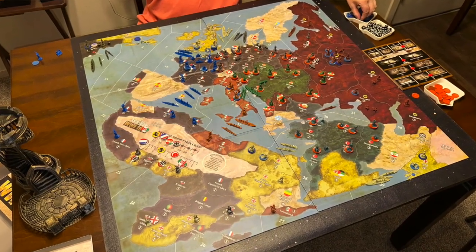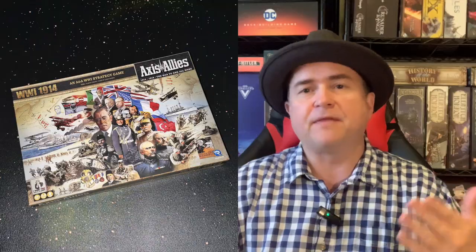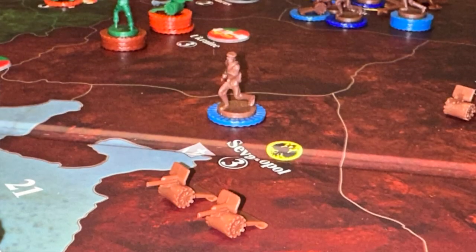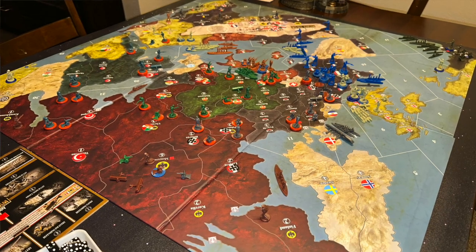The game can play up to eight players. You've got the United States, Britain, Russia, France, Italy, and then Germany, Austria-Hungary, and Turkey — the Ottoman Empire. These factions are relatively well-balanced. In order for the Allies to win, they must conquer two Central Powers capitals, and one must be Berlin. For the Central Powers to win, they must conquer two Allied Powers capitals, and one must be either Paris or London. Whoever reaches their objectives first wins.